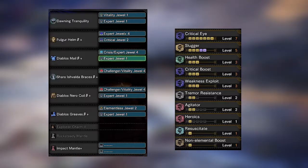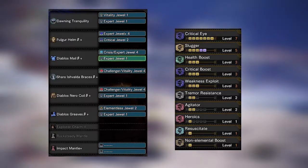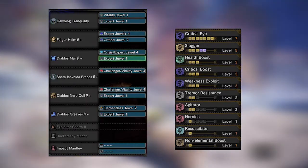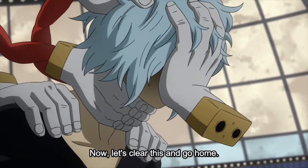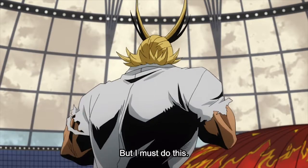We went with Critical Boost and Weakness Exploit along with Elementless to get more damage per hit — honestly just the easiest way to get more raw damage per hit to match All Might's strength. We also put in Vitality 3 and included a multiplayer build which drops Elementless in favor of Earplugs to avoid getting knocked around by your friends. This all makes sense because he does take a big beating in the anime and always stands up no matter what.